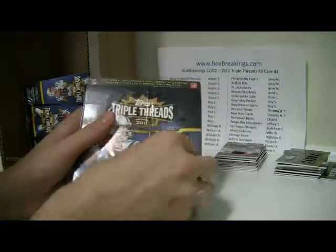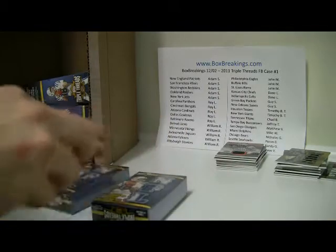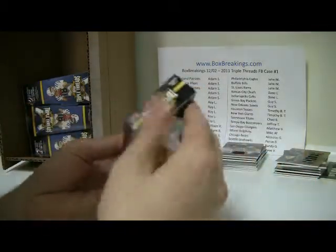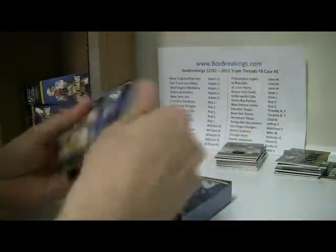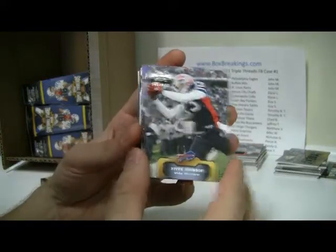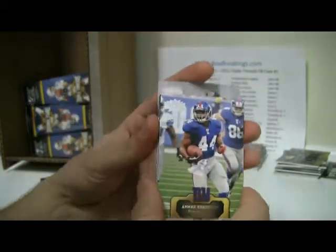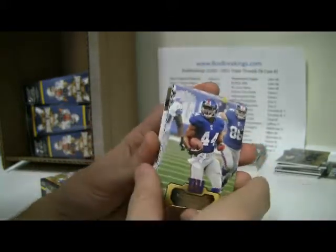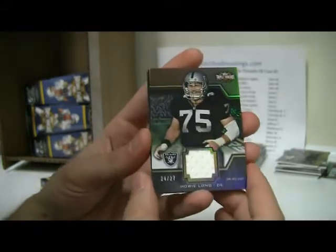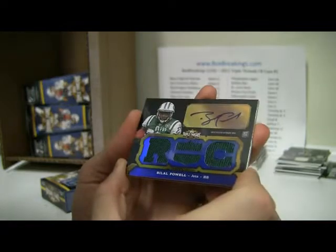We are on to boxes six, seven, eight, and nine. Still nothing ginormous, but we still have a ways to go. We have Steve Johnson, Mercedes Lewis, Ahmad Bradshaw $300, Sam Bradford out of $9.99, and Andre Johnson out of $250. Hits: Howie Long, 24 of 27, Unity Relic — another hit for the Raiders. And then another Bilal Powell — Auto Triple Relic, numbered 84 of 99.